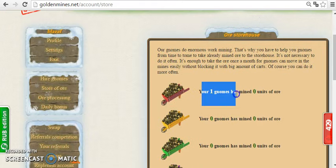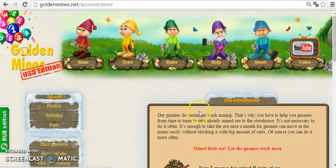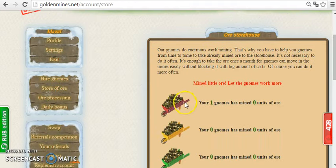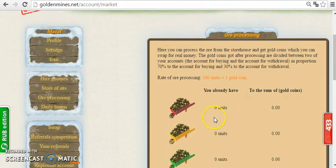Then we need to go to the store of ore. Here you will see that one gnome has mined, let's say, five units of ore, and we need to take that to the storehouse. Click there to send it to the storehouse.